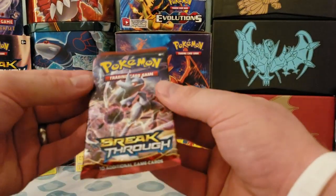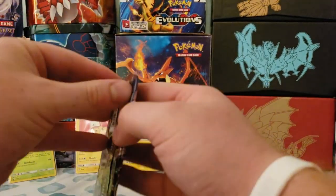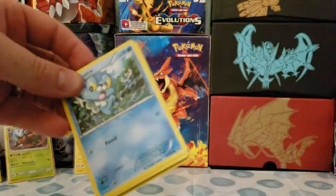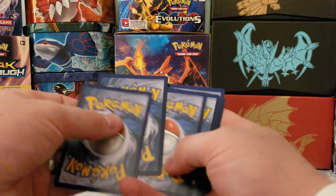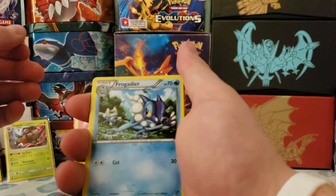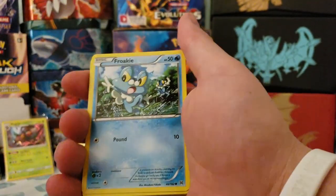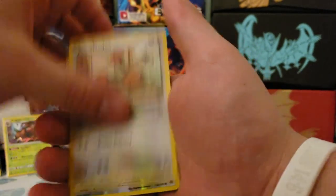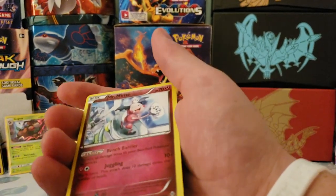Up next, another Breakthrough pack. Haven't had the best luck with Breakthrough but I've gotten a few good cards with it, so hopefully we can get something good. We got Pinsir, Froakie, Panpour, Sneasel, Stardust — reverse holo Noibat, and a regular rare Mr. Mime.